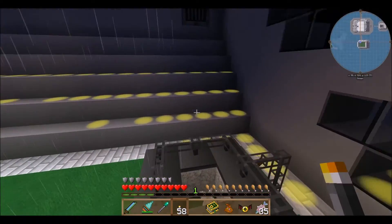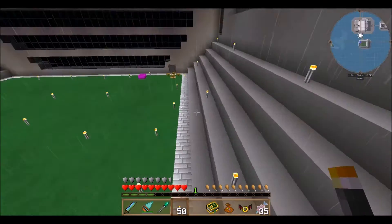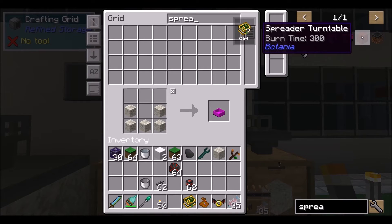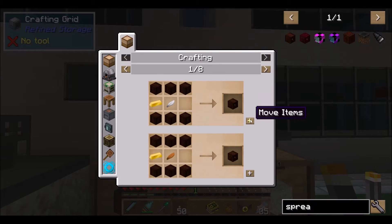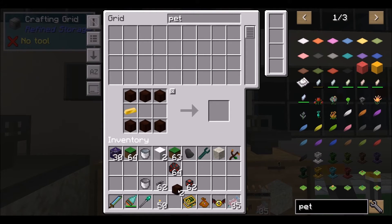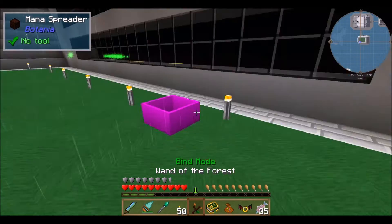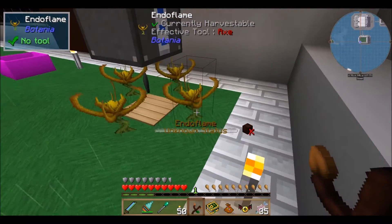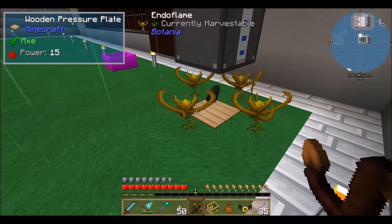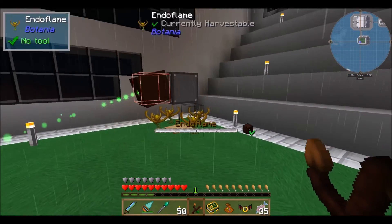I'll throw this down for now, say right about here. Let's bind this guy — bind it to there, bind that to there, this to there. Oh, now it's working. Are they all bound? Yep — already got mana, nice. So that's going to be automated. The next thing I'm going to have to do is get charcoal over here, because I'll be running this on charcoal. Two filters — that should be good. And two ender chests.